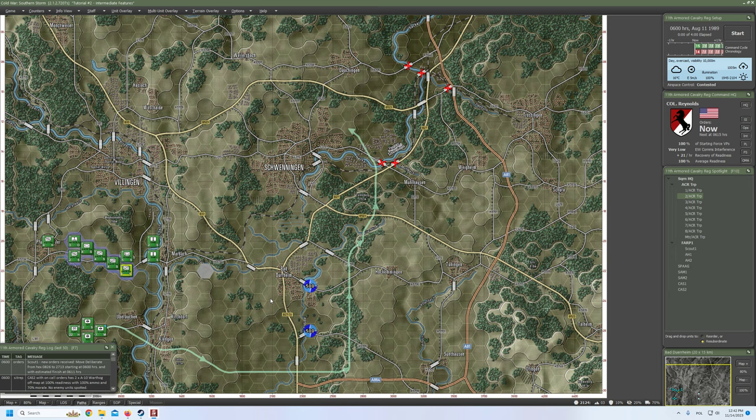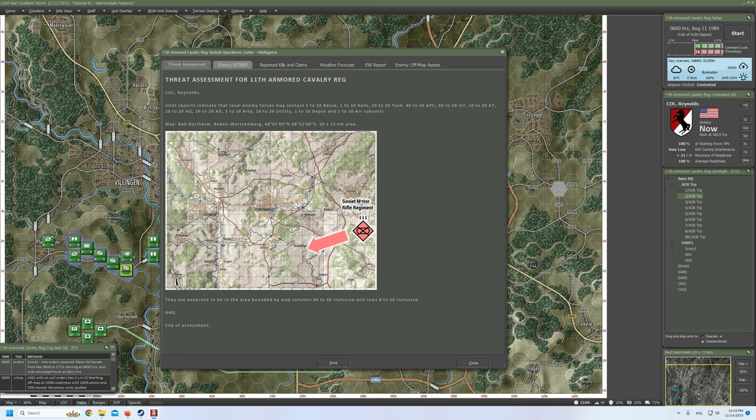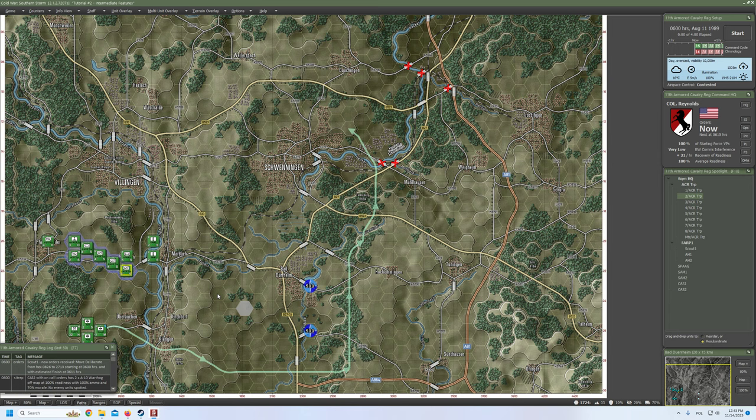As far as I remember, our plan is to set up defense positions pretty much the same as in the first tutorial mission — on that ridge here southwest of Schweningen and also on that ridge west of Bad Durheim. Enemies are coming from pretty much the same area around Shura. We can confirm it by clicking on the intelligence report, and you can see that the Soviet Motor Rifle Regiment is coming from there. Objectives are exactly the same as in the first tutorial.